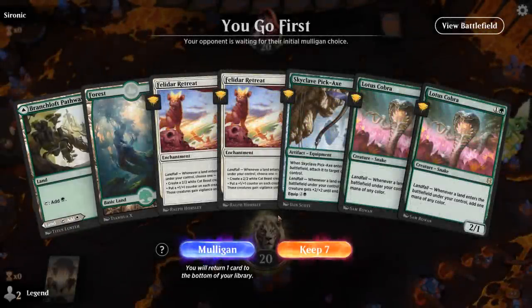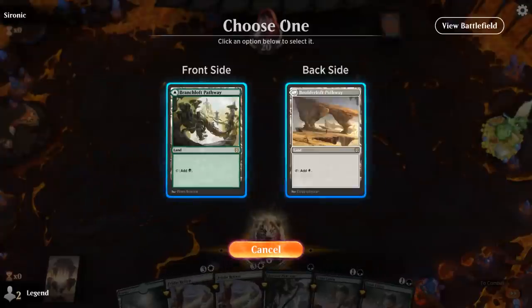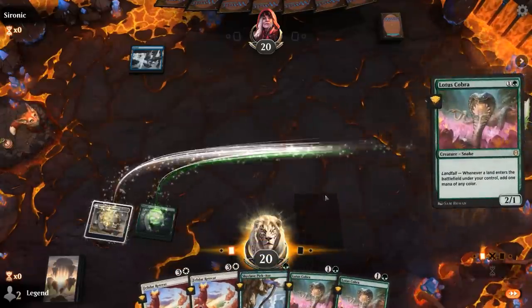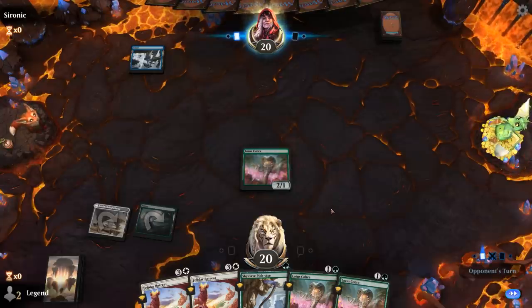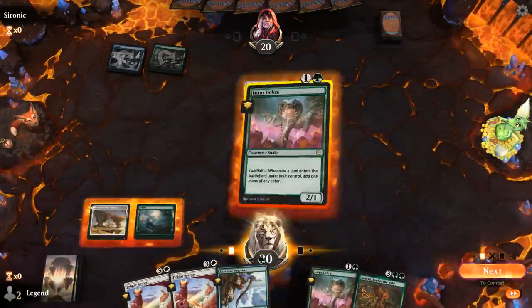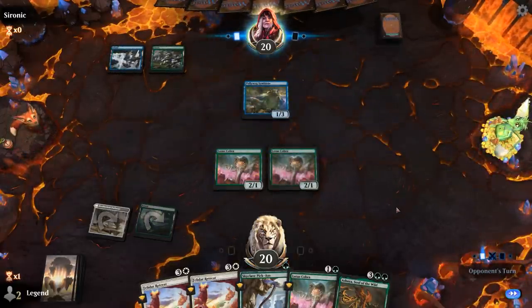We're on the play with a keepable hand if we can find another land or two. Cobra can ramp into Retreat on turn three hopefully. Opponent is on Blue-Green with a turn 2 Symbiote — so a Mutate deck. Found an Ashaya which isn't the most useful card right now but could be useful later.